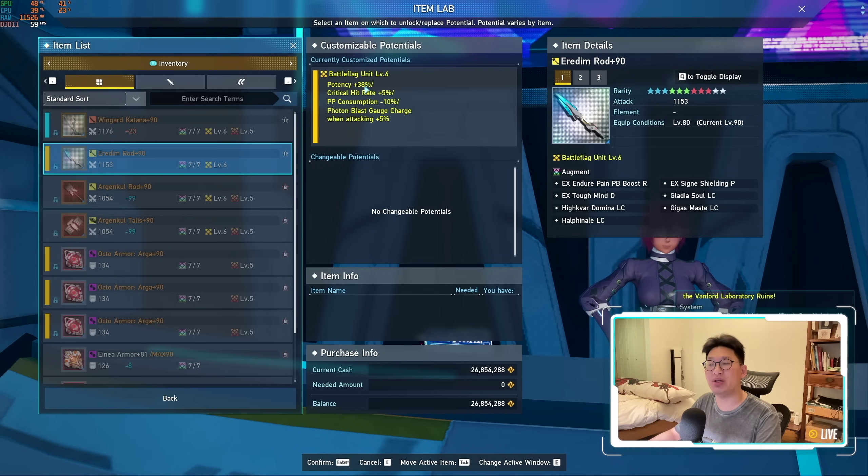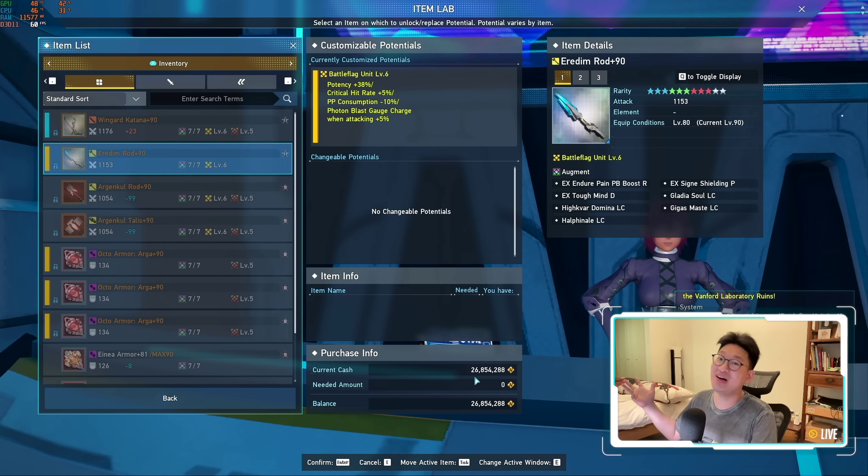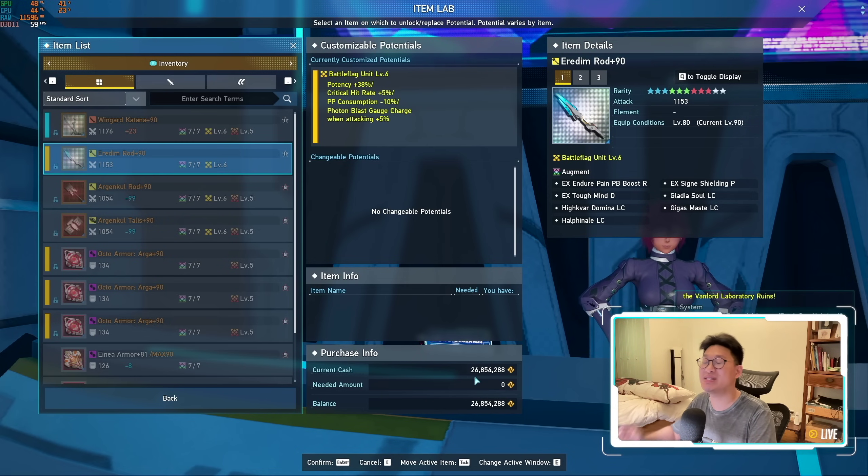It does make a very big difference — you get plus 38% potency, which is a very big deal. It's very important that you do get it to level six as it does impact your damage significantly, but just understand it's going to cost you an arm and a leg. If you wait till next week, it's 50% off, so it's only going to cost you around a million Meseta instead of the 2 million I just paid.